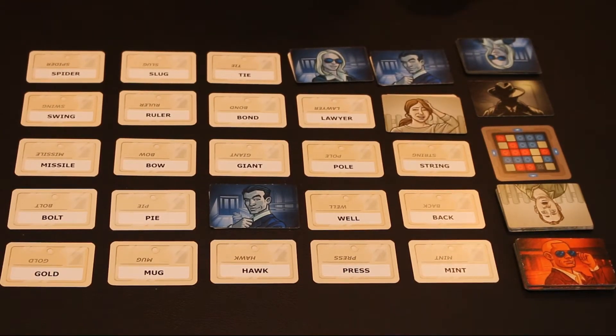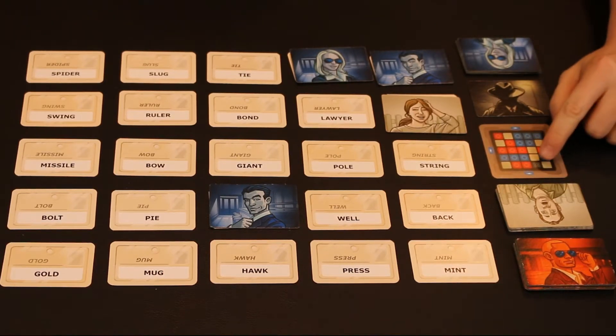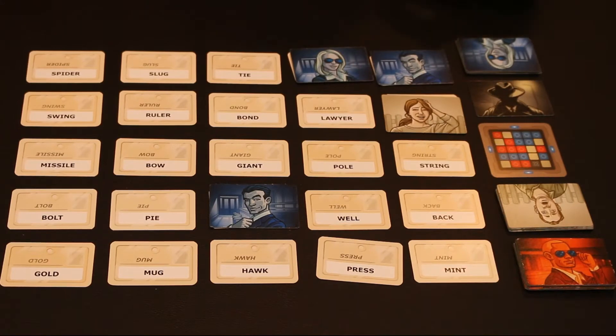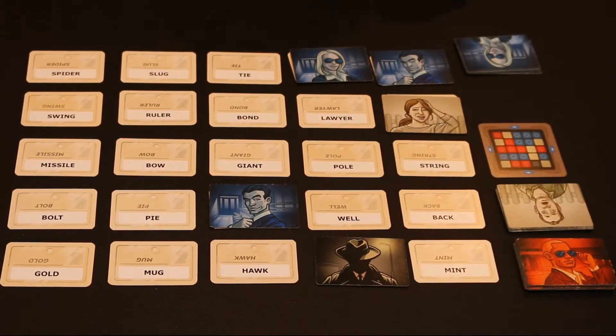Last but not least, when placing cards on the sheet, you would not want to give any clues that would result in the black section. I would not want to do anything that would allow them to pick 'press,' because 'press' is the assassin. If someone picks the assassin, the game immediately ends and the other team wins.